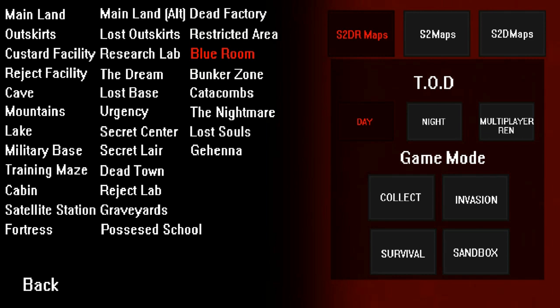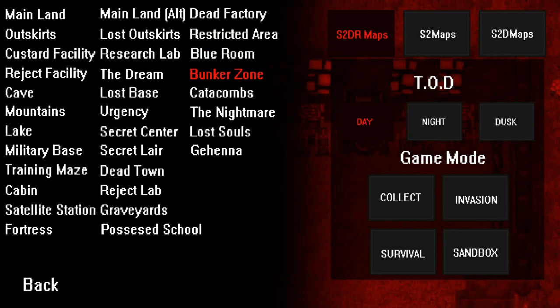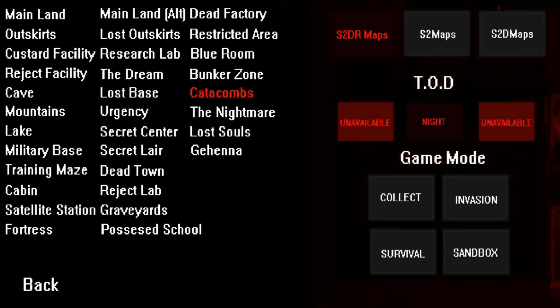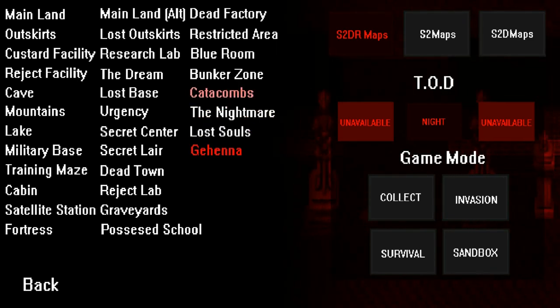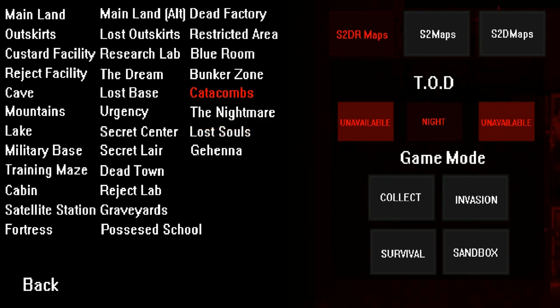I'm not gonna do multiplayer Ren for now — I wanna return to that. I just wanna look at some new stuff, because that's Blue Room. Catacombs — Catacombs is new, I don't remember this. Alright, Catacombs. It's only available at night. I guess that makes sense. Let's start with the Nightmare Lost Souls, and Jehenna has been moved to here. So let's go into Catacombs.